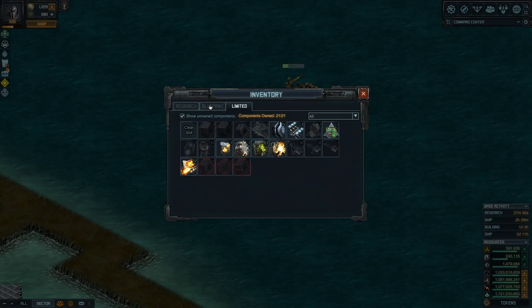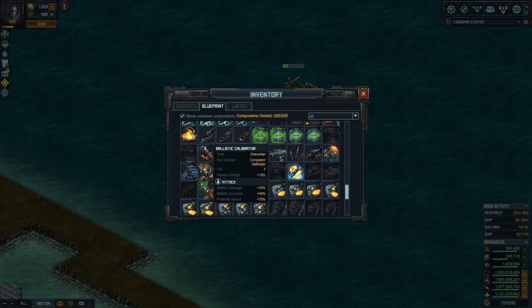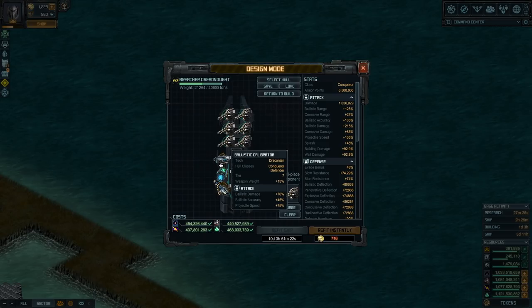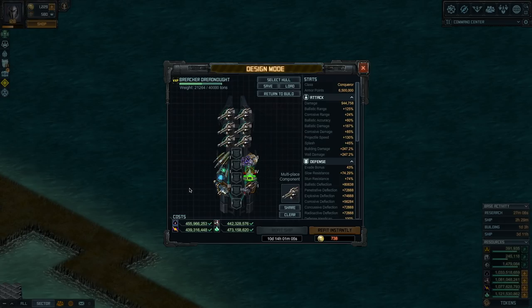For damage there are two choices. The first is the Ballistic Calibrator — it gives you 70% ballistic damage plus more accuracy and projectile speed. The other choice is High Velocity Rounds (HVR): you lose 15% damage against ships, but gain an extra 80% building damage. That's another solid variation.